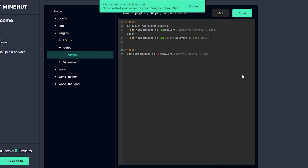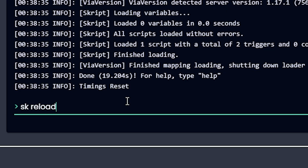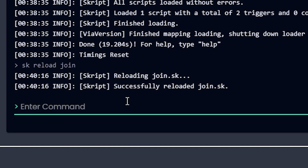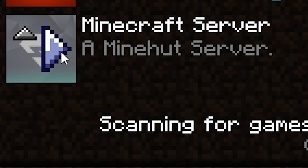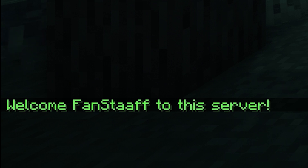Click the save button. Also something I wanna do is go to console and type SK reload join, so the script is reloaded. When I join for the first time — let's join the server and find out — and there we go. It says: Welcome fan staff to the server.